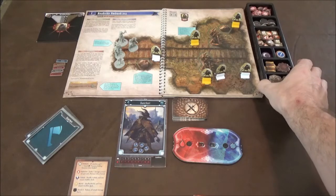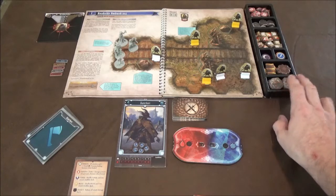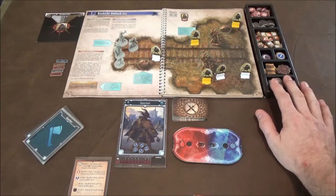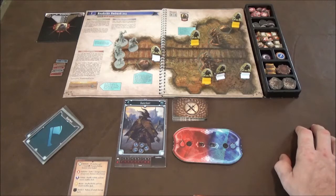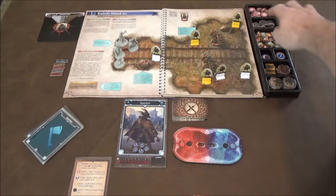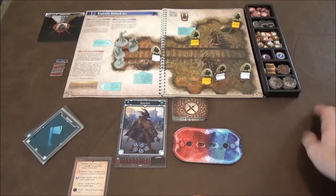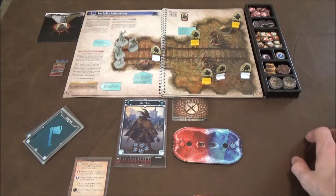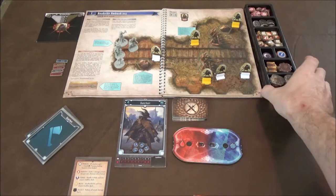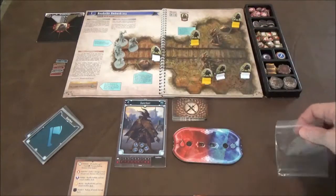They give you a nifty token tray to put all your tokens in, although these debris markers fill right to the top, so if you just throw them in like the instruction book says they won't fit — you literally have to stack them up. Same with the coins, they need to be stacked. It could have been slightly bigger, but then it would have had trouble fitting in the box. For your monsters they give you these cool bags to keep them in, along with the monster tiles and attack cards.